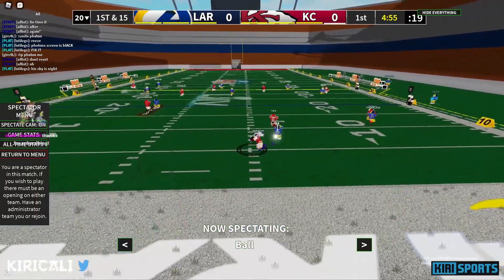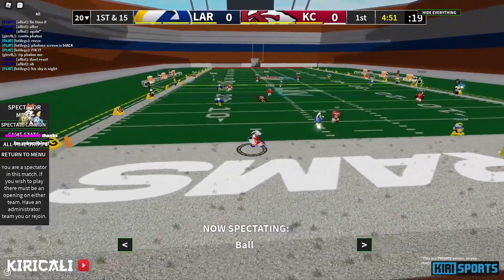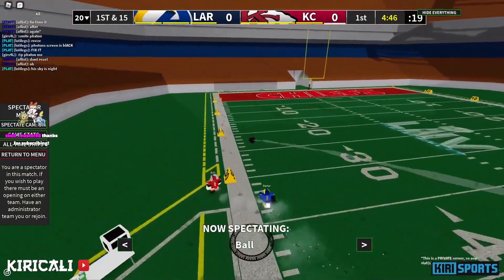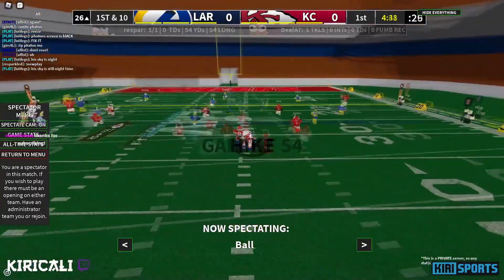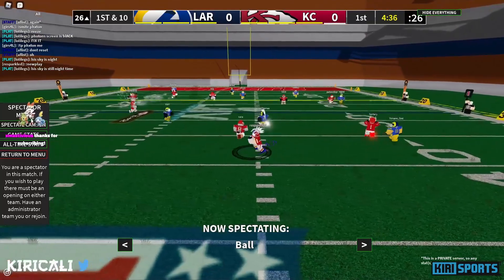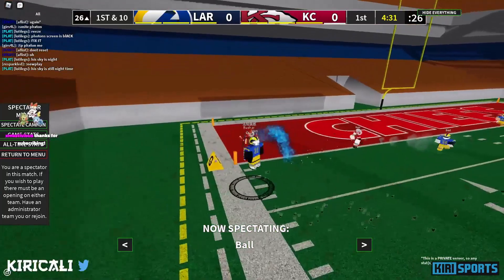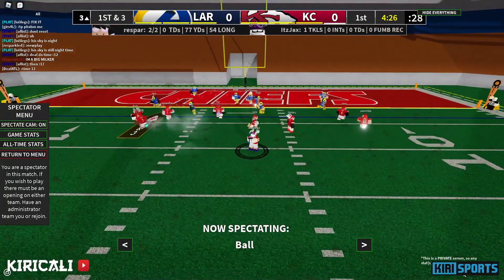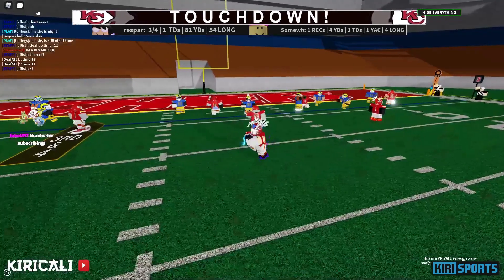Re-sparkle on the left side staying inside the pocket, already under pressure. It's a three-man defense and there's a pass to the left side — is that complete? It is, gonna be a first and goal. Re-sparkle on the left side, and it's a touchdown for the Chiefs.